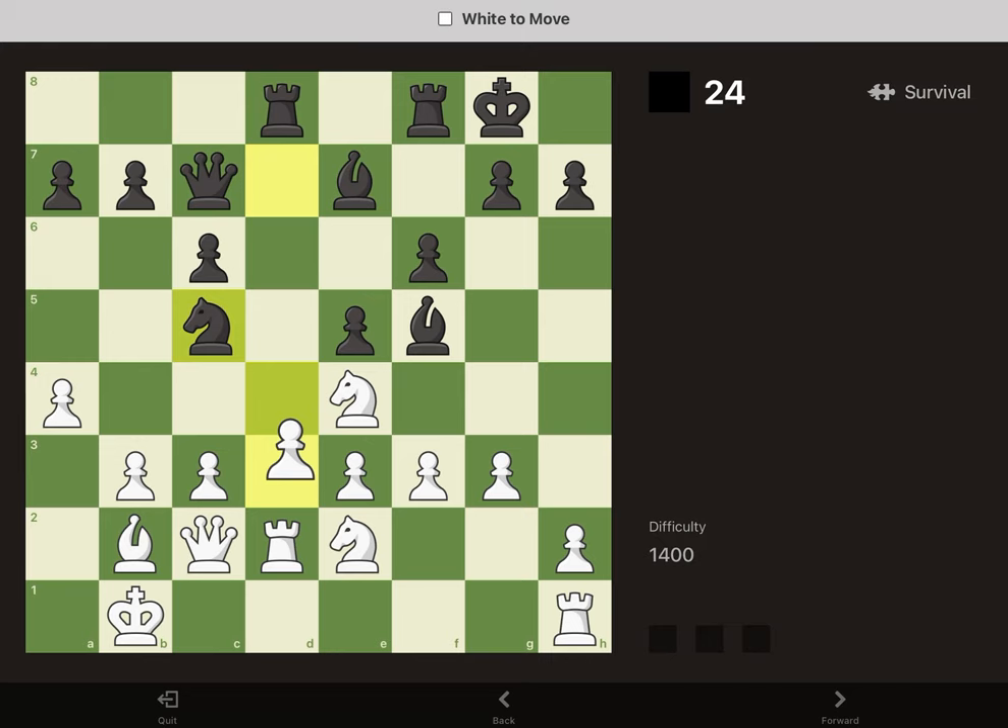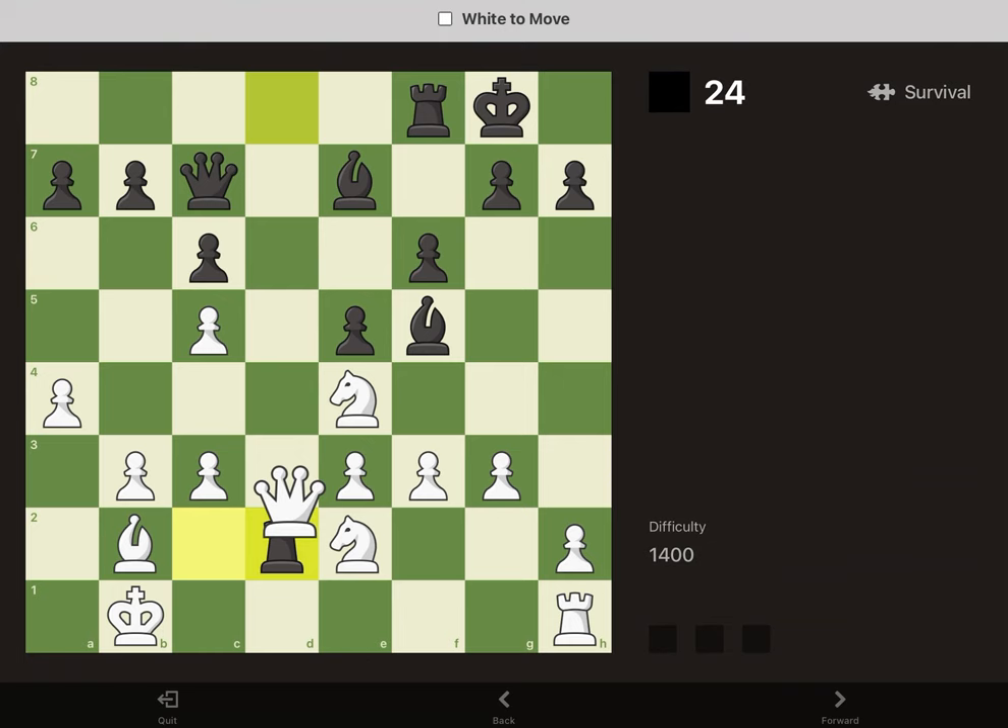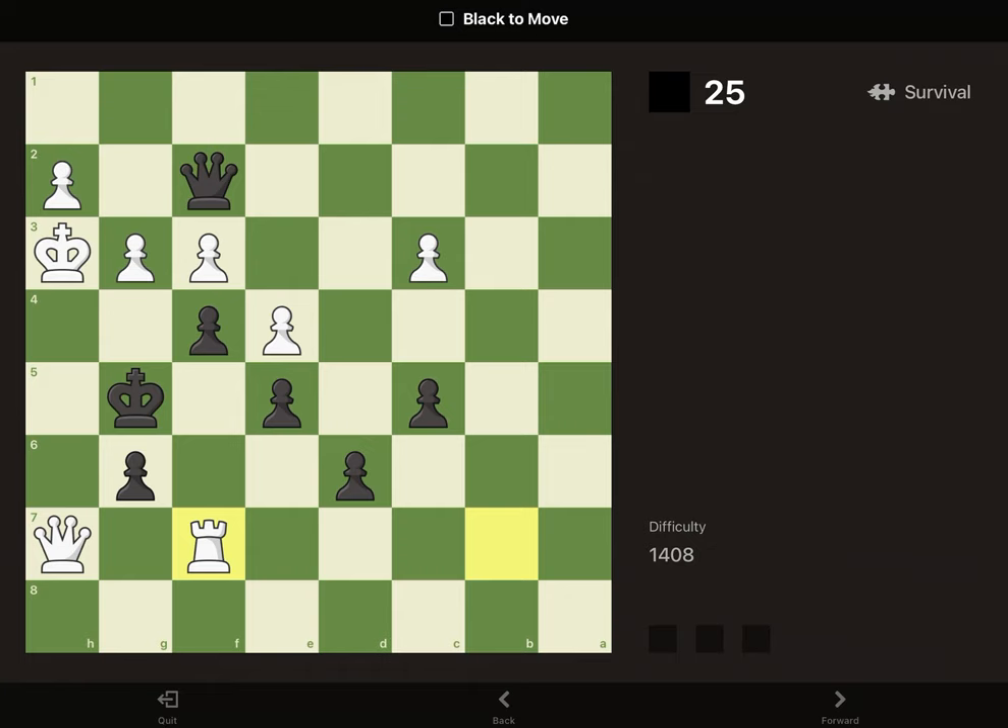In this position, we can take his knight with our pawn. He'll take our rook, we'll take him back — it's a good trade for us. Be careful not to take with the knight here; that would lose our queen. Then we take that and move on.